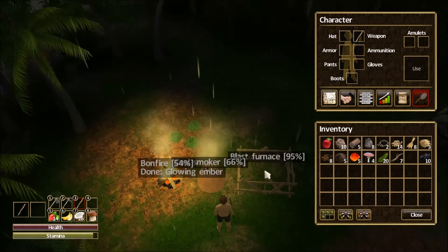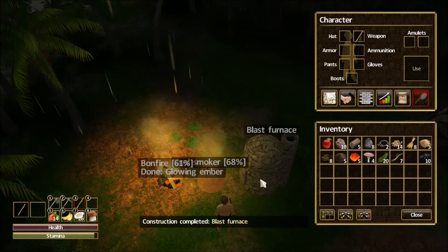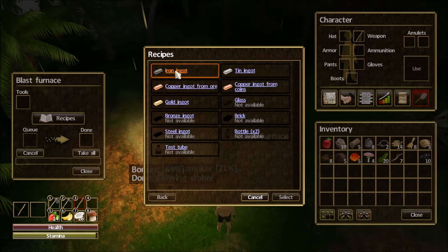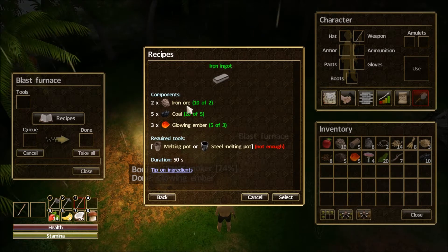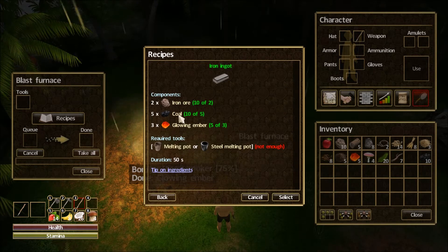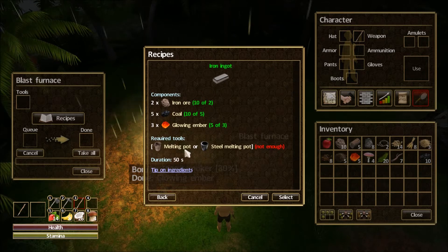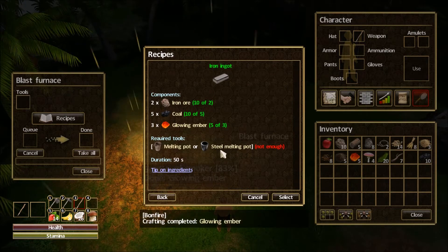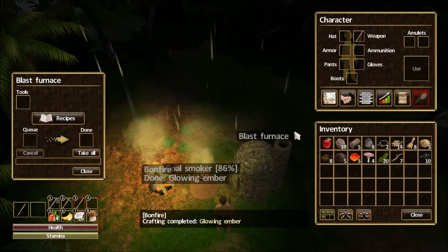Let's quickly check up - our blast furnace is almost done. We'll have a chance to see what we're going to need. We'll need a tool to place in here for iron ingots. We've got iron ore, glowing embers, and coal - all the ingredients to get started making ingots. But we're going to need a melting pot or a steel melting pot. We probably won't be able to make a steel melting pot for quite a while, but a melting pot I believe we can make.